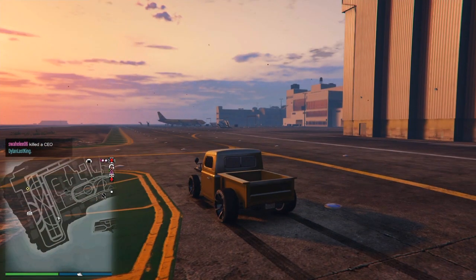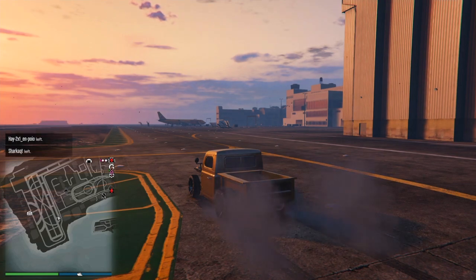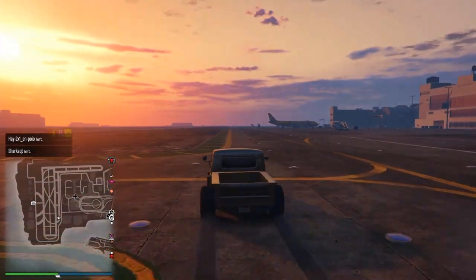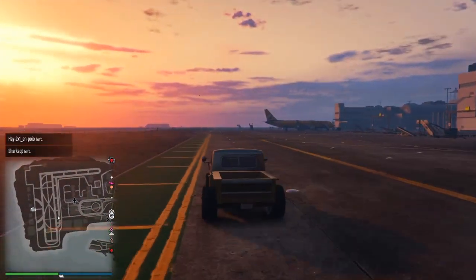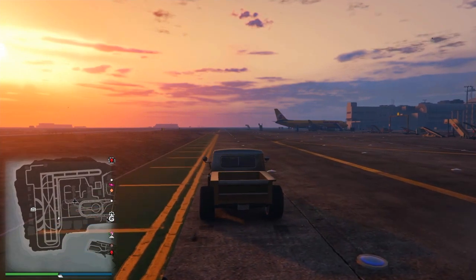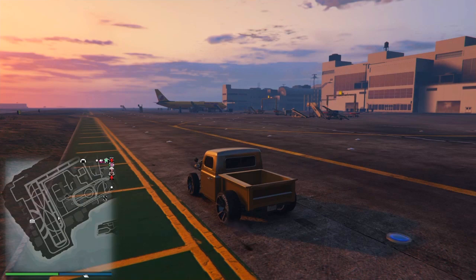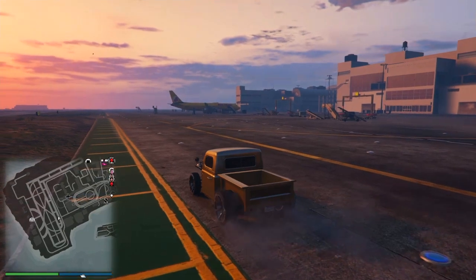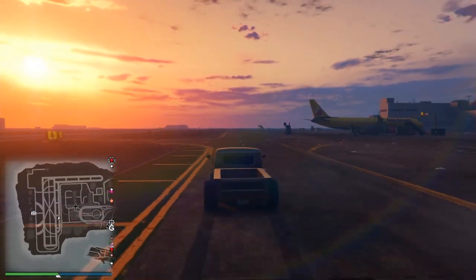So you want to do a burnout with your tires, then let go of the brake, let your car go for a little bit, and hit the brakes again. So burnout, go, brake. You'll know when you're doing it if you see tire marks as you're going.